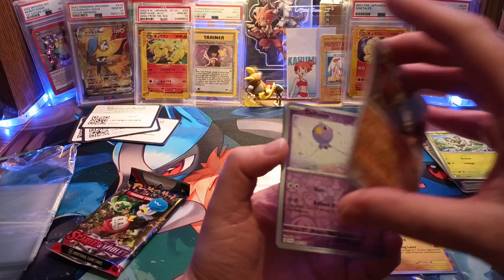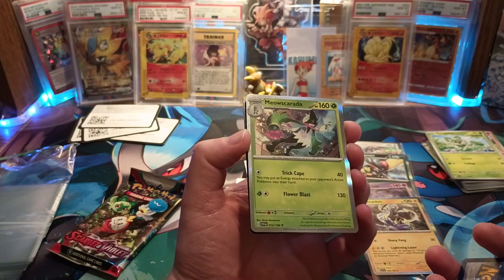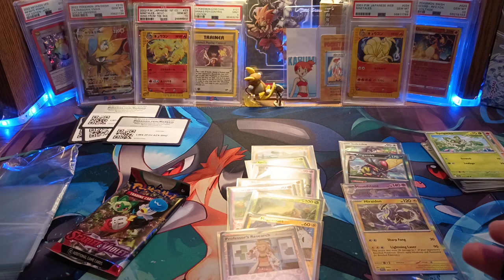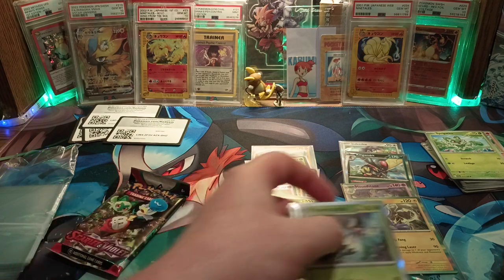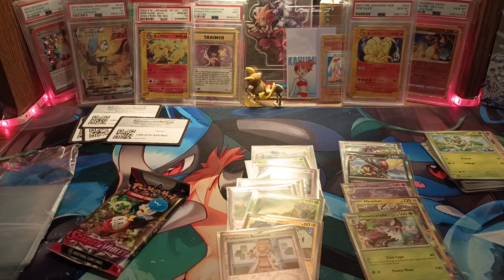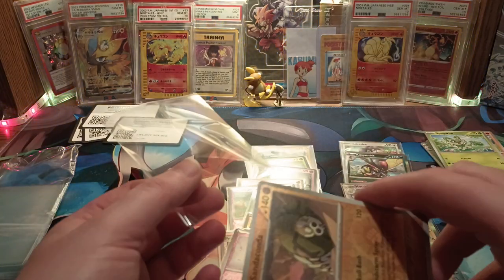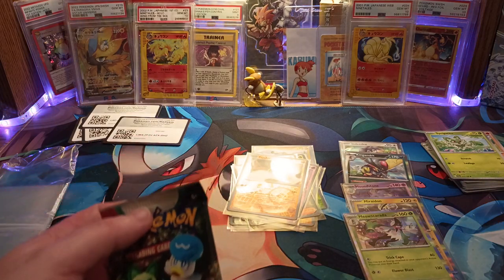First Reverse Foil — Syndicata. Second Reverse Foil — Drifloom. And we got a Foil Masquerada! I don't mind that at all — I like Masquerada quite a bit. I think a lot of us in the community do. I liked it better than the fire version. I like Ducks IRL but not the duck Pokémon — everyone loves cats though.